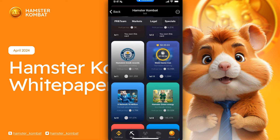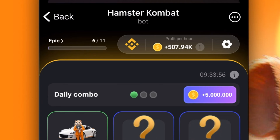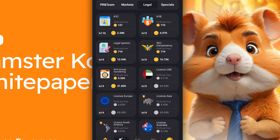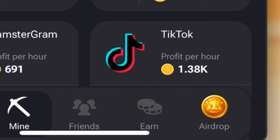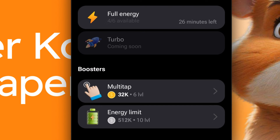Now there is a timer — it's going to count down for two hours. This is another thing to look for: if there's a countdown, those are usually good cards, but they are temporary. I would focus a lot of my attention on any cards that have a countdown to make sure you qualify. You'll get additional profit per hour, which you can use to upgrade more cards under special, legal, markets, PR and team, and you can also upgrade your boosts — multi-taps and energy limit — which is another way to earn more coins.